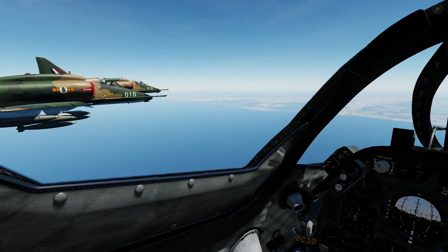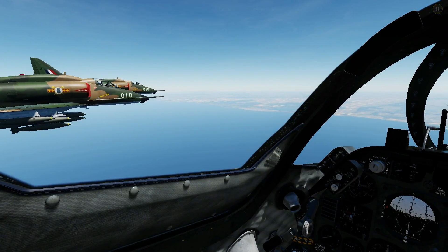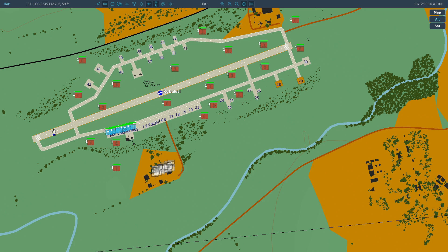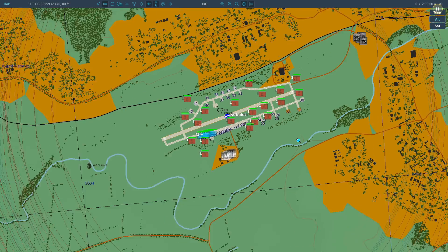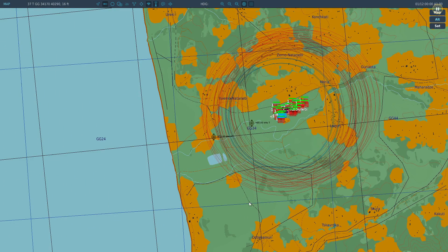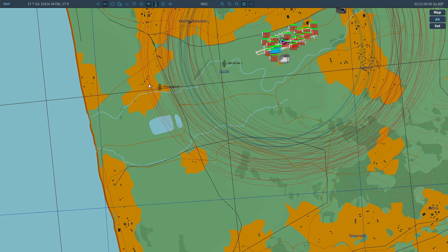Each of us is equipped with 12x Mark 82 slicks because these are absolute bomb trucks. The target is to bomb and put out of action this runway with our combined 36 bombs. It's defended by around 20 Strellas, so this is an incredibly dangerous target. We're going to dive bomb it and do a pull-up toss bomb method that should allow us to drop the bombs before we get into the lethal range of these Strellas, which is about three miles.